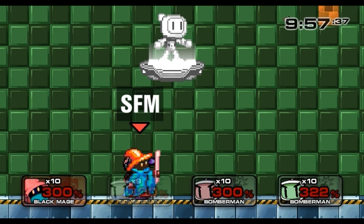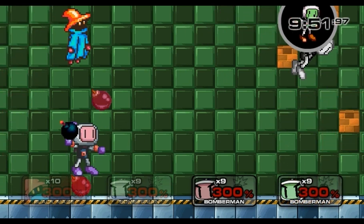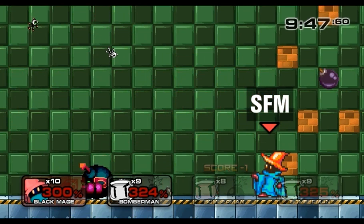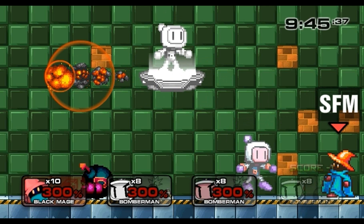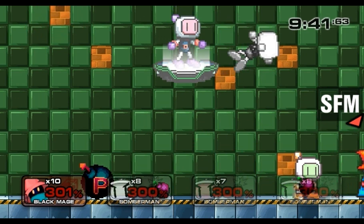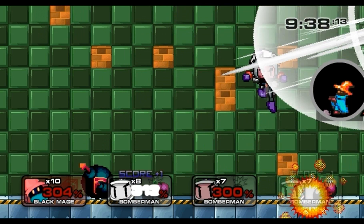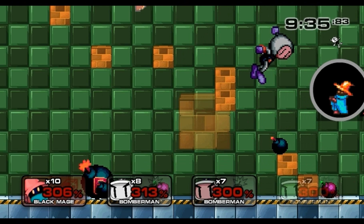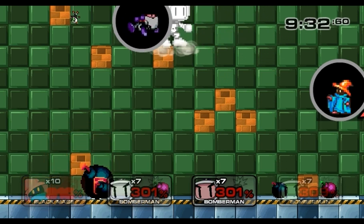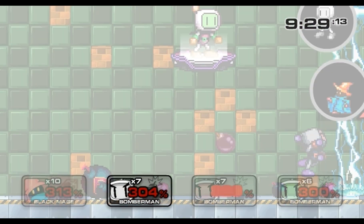Thunder, thunder, thunder — alright, get the other one. Going over here. There's another one over there — be very aware. I should get those Bombermans if they're that close. He's in light mode so he can just slide away from those bombs. Here's what I'm going to do — destroy these blocks with my thunder.